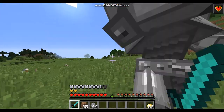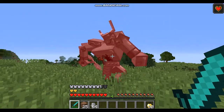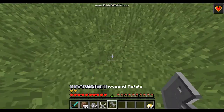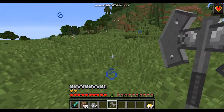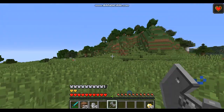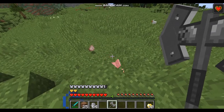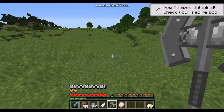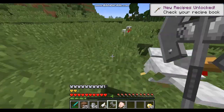I wonder if his health regenerates every time after he does the thing. Oh — he died! He does drop a helmet. So if I hold shift it does a nice ground pound, and if I just don't, it does a normal hit. I wonder if this should be something in the game — in my adventure map you can use it.